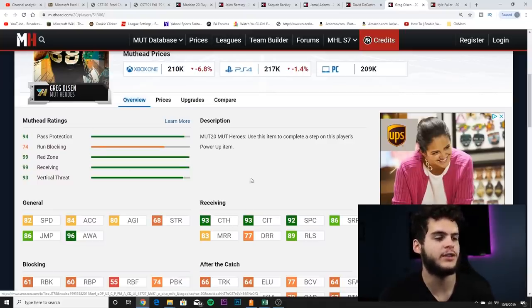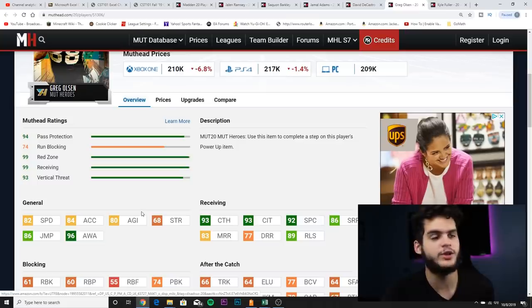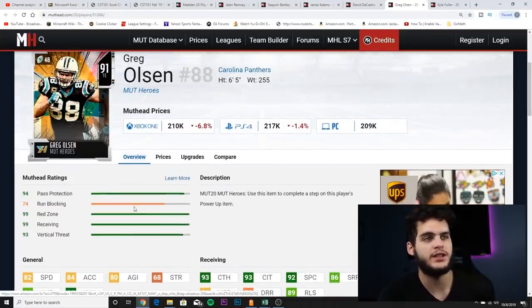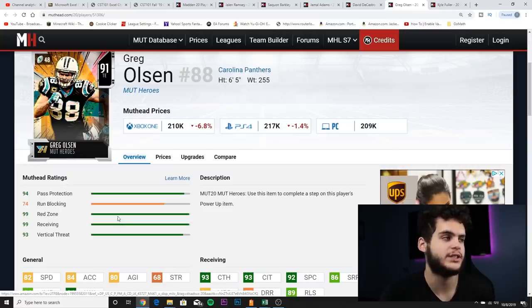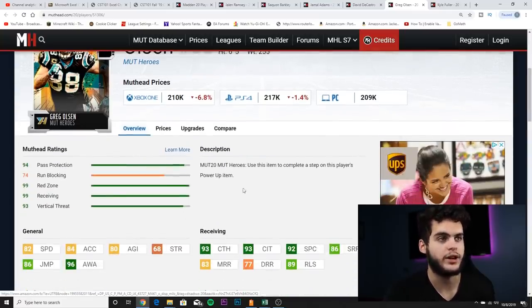He's got 86 jumping, 96 awareness, 93 catching, 93 catching in traffic, 92 spectacular catch, 86 short route running, 89 release, and 83 medium route running. Most people loved the Zackerts card but the only knock on him was his speed. So with Greg Olsen you pretty much get two in one — the catching of a top-tier tight end like a Jason Witten-type, but you also get some athleticism, which is a real game-breaker. Tight ends get open a lot; they're always on middle linebackers or uncovered in a blitz, so having athleticism on your tight end matters.